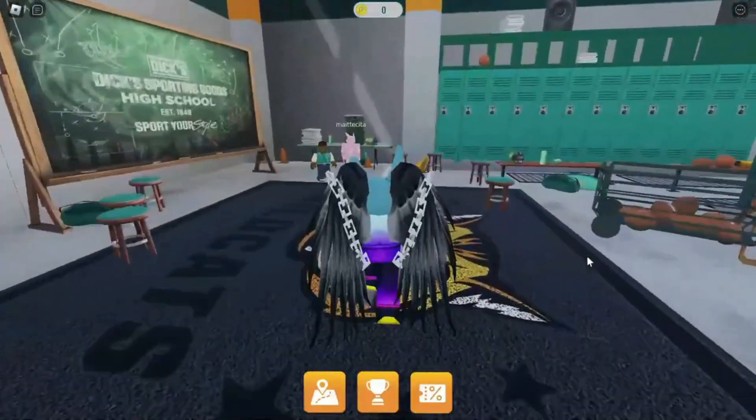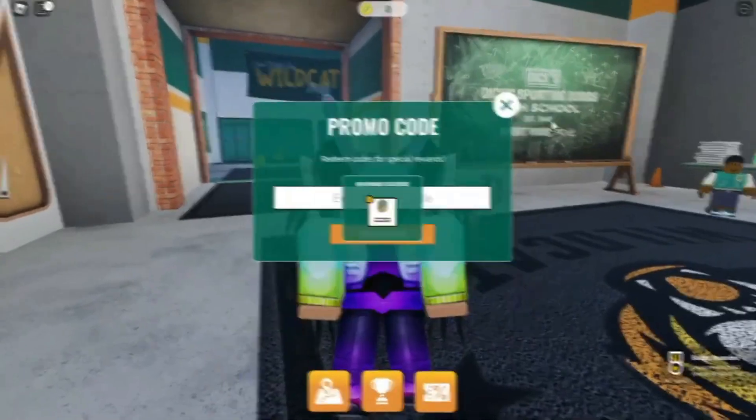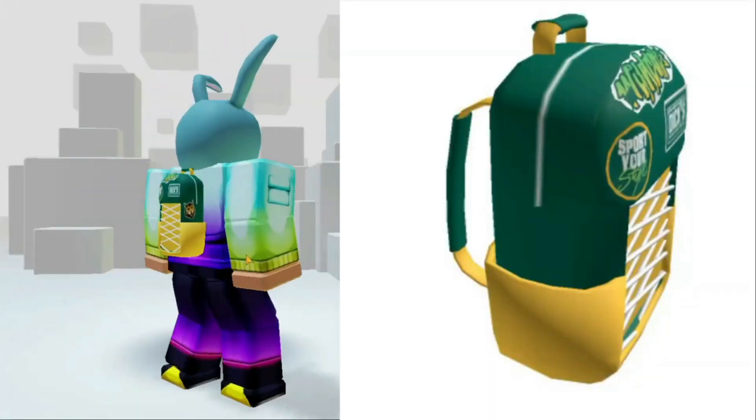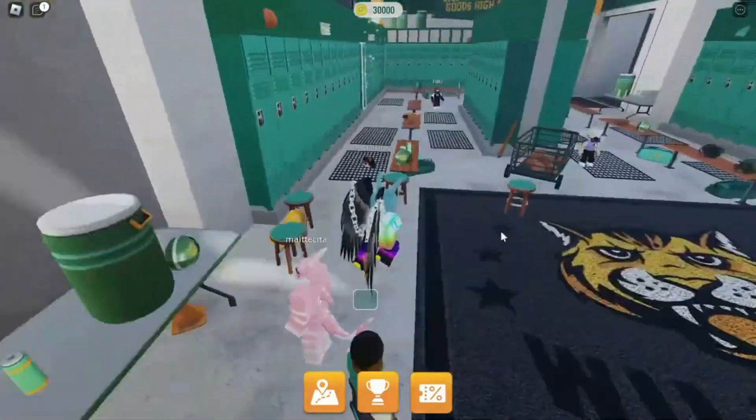Search 'School of Sport' and enter the game. Use the 1K likes code from the game codes. Using this code, you get the first free item — it was pretty easy.